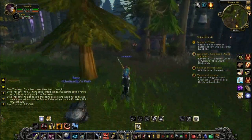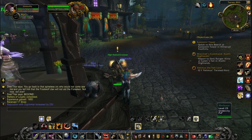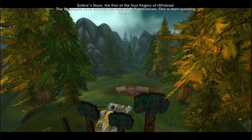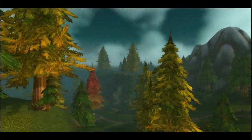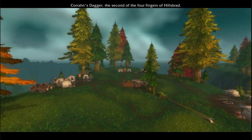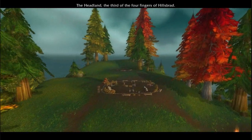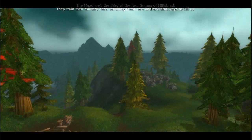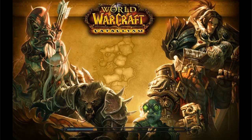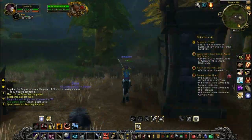The orc guy here isn't too happy with the Frost Wolf clan — they're kind of betraying the Horde and being treasonous. But we still know where the Stormpike forces are. The Stormpike are the dwarf faction in Alterac Valley, and the Frost Wolf are the orc faction. The Stormpike have got forward command posts and forward army camps on the four hills overlooking Hillsbrad, and we need to go over there and destroy them.